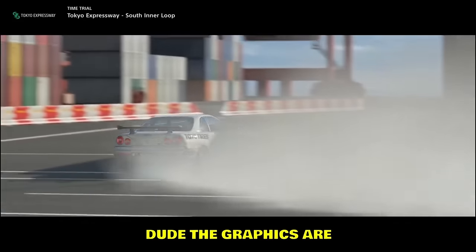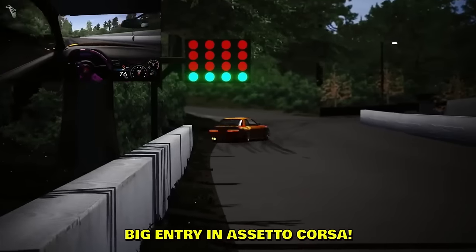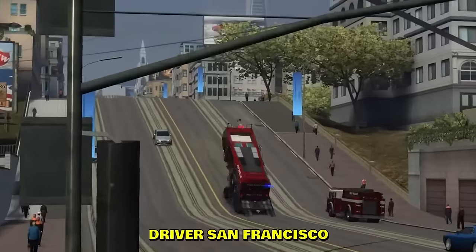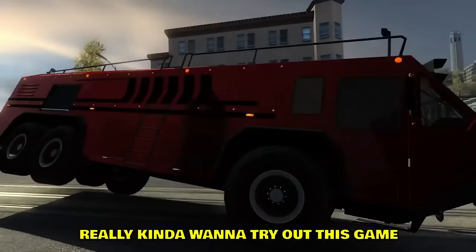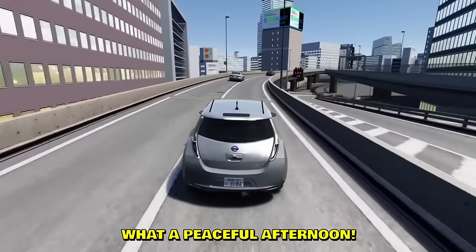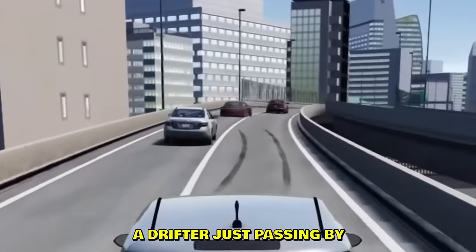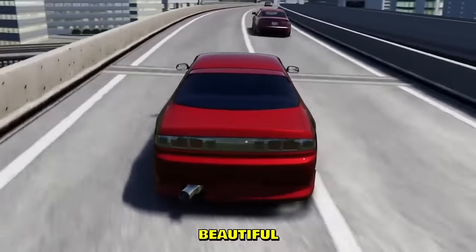Gran Turismo 7 — the graphics should be illegal. And a very juicy R34 with a big entry in Assetto Corsa — the biggest reverse entry you've ever seen. Driver: San Francisco — the game is just pure chaos. Really want to try it out. This is not edited — this is literally the gameplay. What a peaceful afternoon: a Nissan Leaf drives by and then a drifter just passes by the street racer.